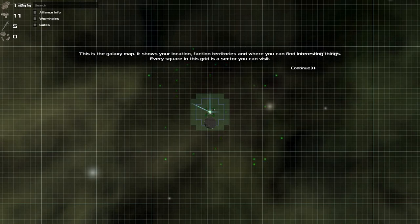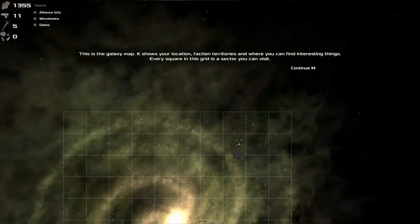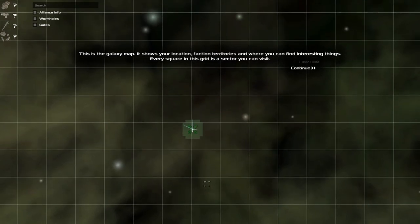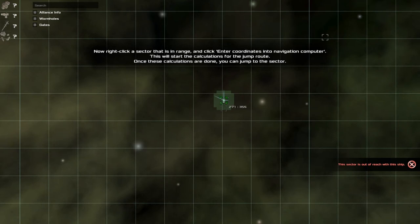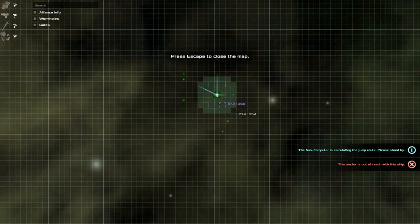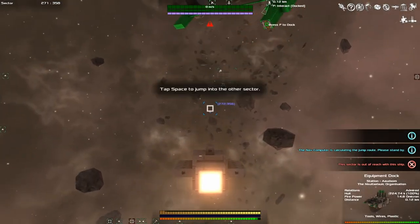Once you're ready, click continue - we will start flying out to another section. Open the galaxy map. You have faction territories and places where you can find interesting things. The galaxy is literally huge - a Discovery mode would be really cool. You can jump sector to sector. Out of reach with this ship - wait, there we go. Now I can with Space I can jump - there we go!